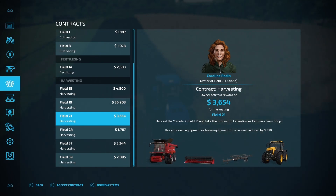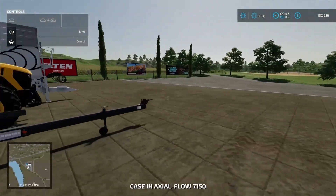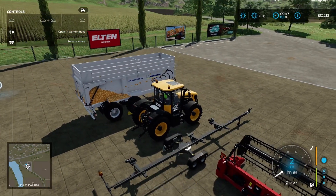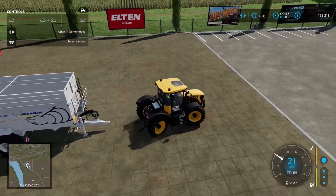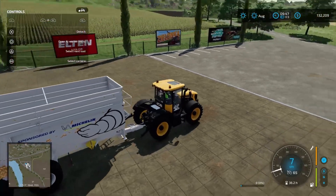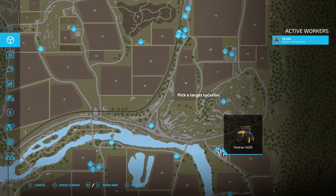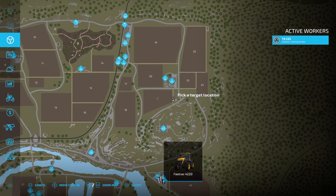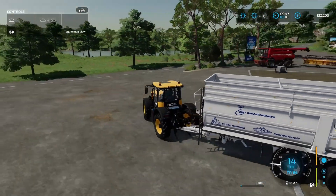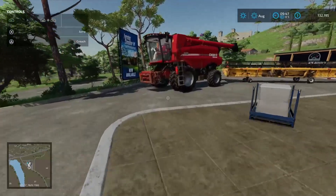Let's go and send out the JCB Fast Track. Looks like we're using similar equipment to what we did last harvest. What I like to do is use contracts when I'm doing something on my own farm, just to make the use of opportunities to make money. So Field 21 is out there — it's about maximizing productivity as much as possible. We'll send our combine fleet.